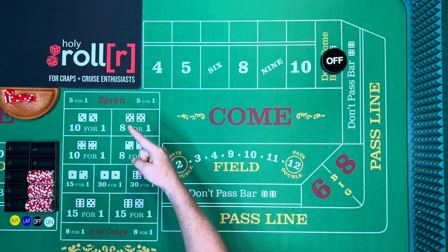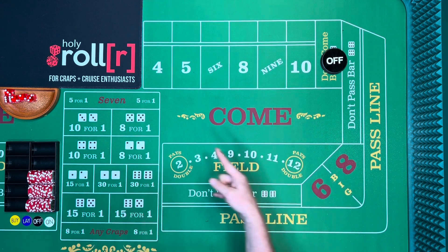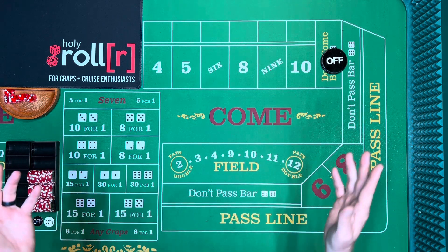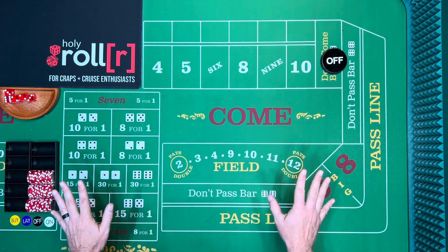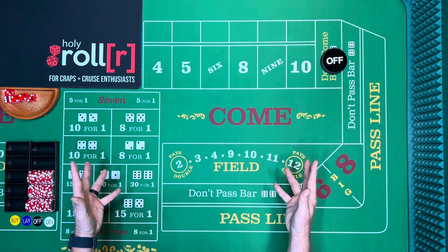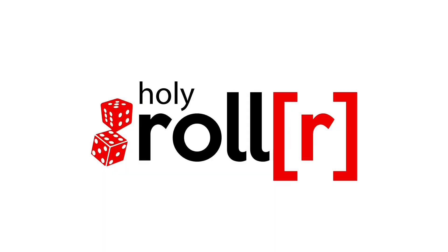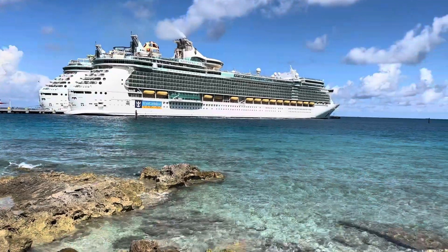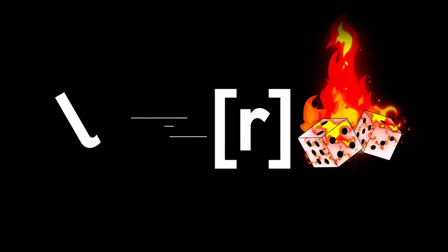Hey, what's up everybody! Brian here with the Holy Roller, playing craps on a cruise to earn a free cruise. Today we're going to roll out an oldie but goodie — a strategy that surprisingly a lot of people don't even know — it's called the Iron Cross. Welcome to the Holy Roller, where it's all about playing craps and winning free cruises.